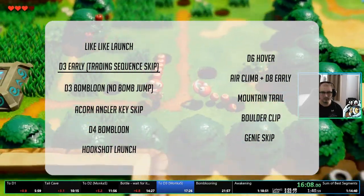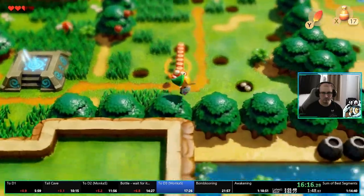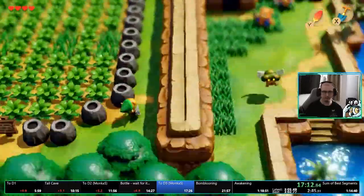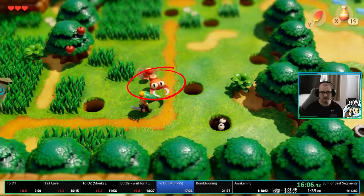Now that Bottle Grotto is completed and you've stolen both the shovel and the bow, let's attack Veloskip. A bit similar to the like-like launch, the goal will be to end up on top of the tree line in order to grab the slime key. But this time, instead of a cocoa, we'll use one of the pincers near the village.